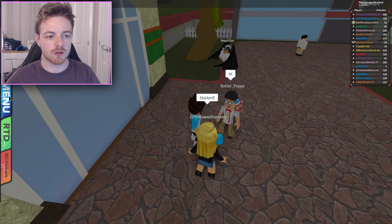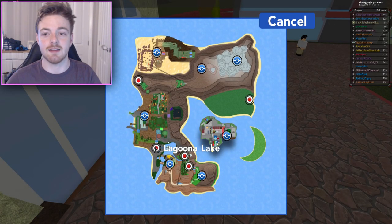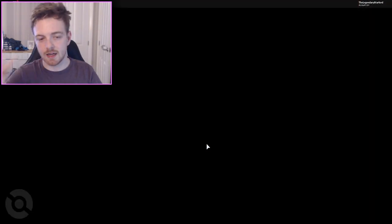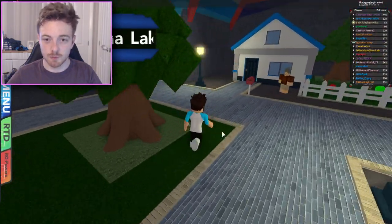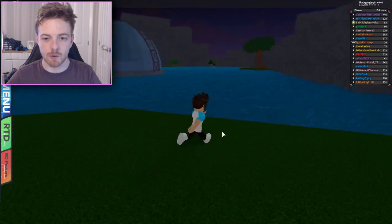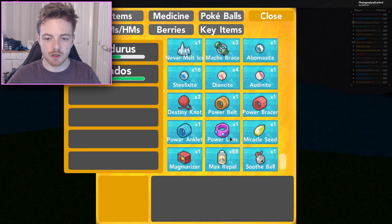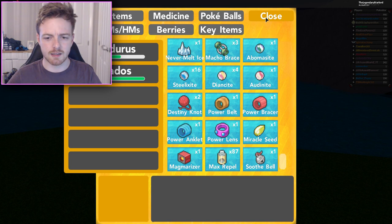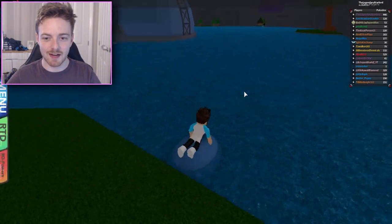Now that my Gyarados knows Surf, we're going to go to our Pokémon menu and fly to Laguna Lake. Once there, we need to surf on the water to get over to the secret area. I'm going to use a Max Repel first because there are going to be a lot of Pokémon in the water, so our likelihood of encountering Pokémon has been decreased.